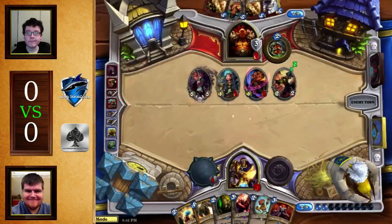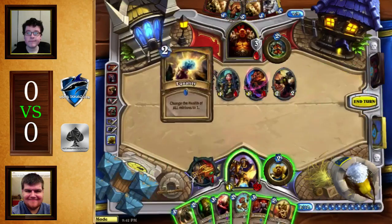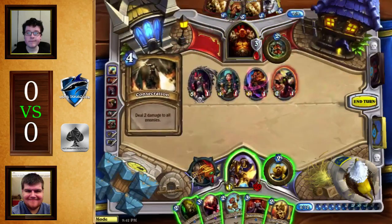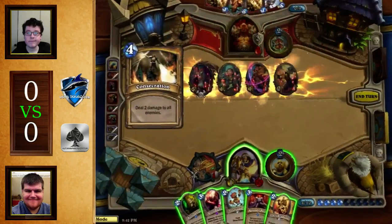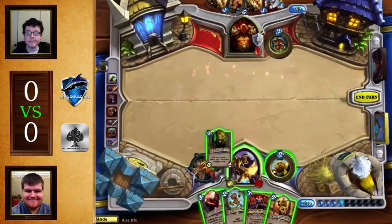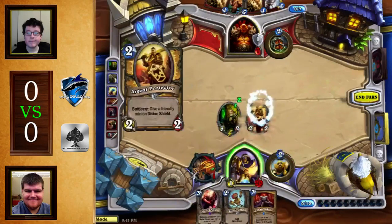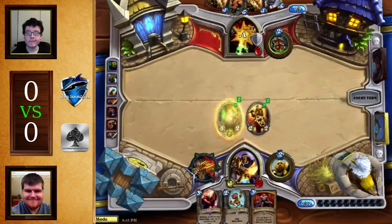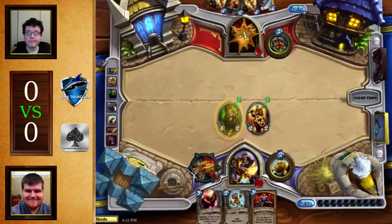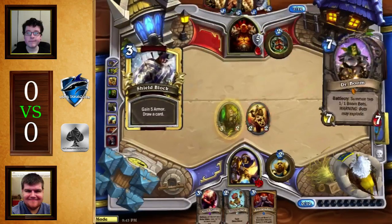Unfortunately, this is an Equality Consecrate turn, and also Knife Juggler into Argent Protector — that is crazy. Stripping away all of the armor, dealing so much damage, and you get a Knife Juggler on the board with the Argent Protector. This has swung all the way back in the Paladin's favor. It turns out the Warrior has better late game, but Divine Favor is the ultimate killer of Control. That Divine Favor is what's keeping the Paladin in the game right now, and I think it's actually put him ahead.